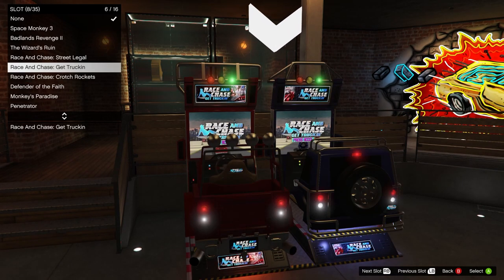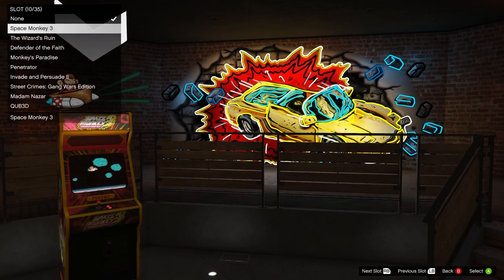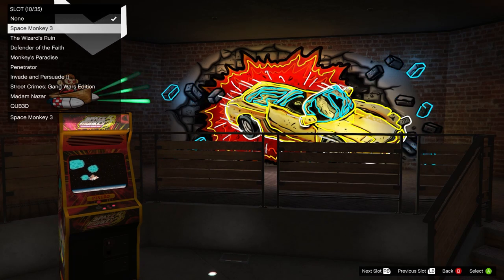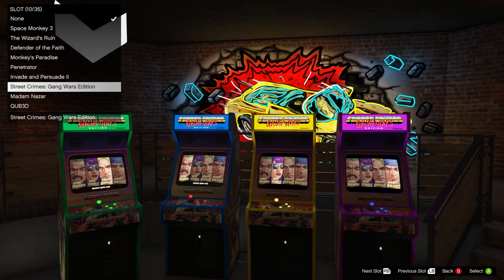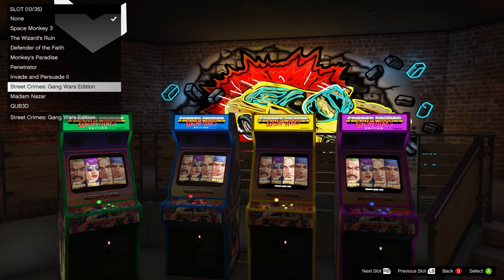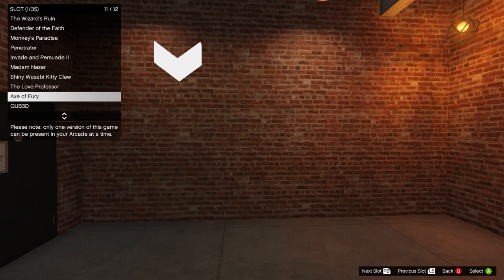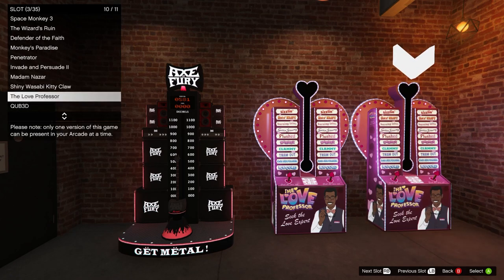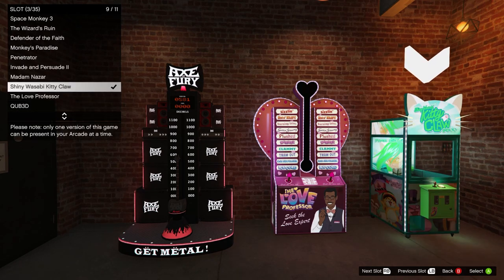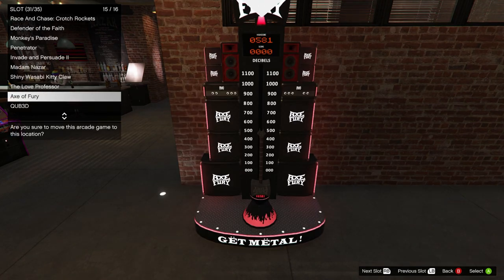So there are only a few places in the arcade that can accommodate these games. See how the Race and Chase ones aren't in my list anymore for this slot? Because there's not enough floor space to put them here. However, Street Crimes Gang Wars Edition requires four slots, and that one can be put in this spot. Some of the novelty games, like these, will fit in a single slot if there's enough free space around it, like here in slots one, two, and three. Or they might require two slots in some other areas, like here in slots 31 and 32, where those two are really close together and there's not a lot of space.